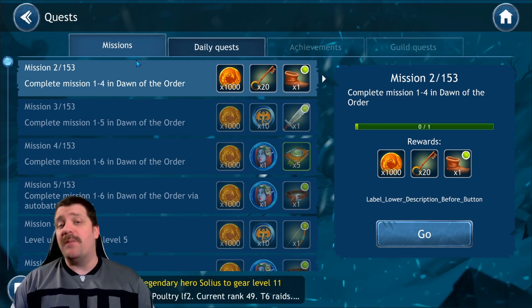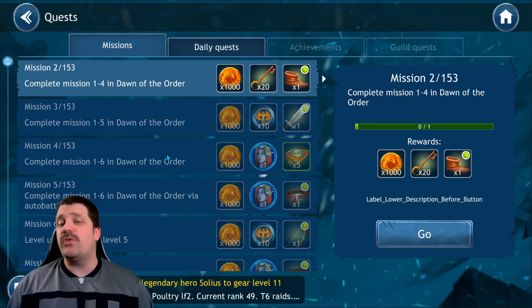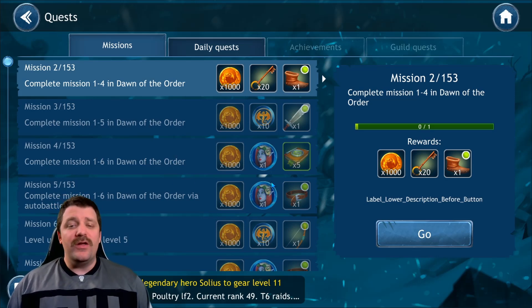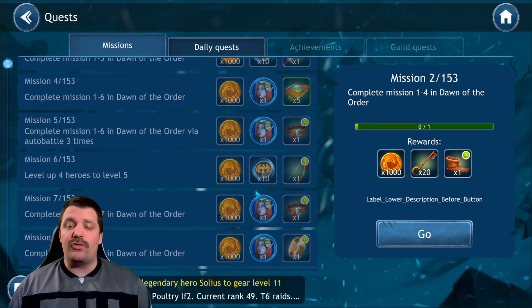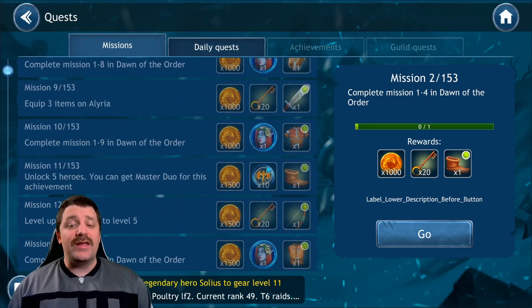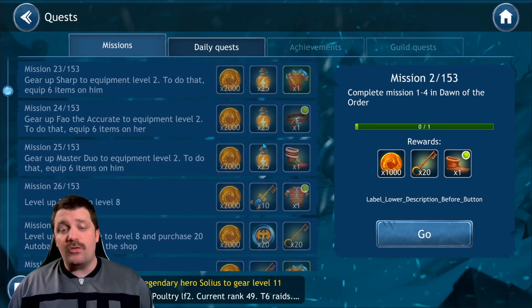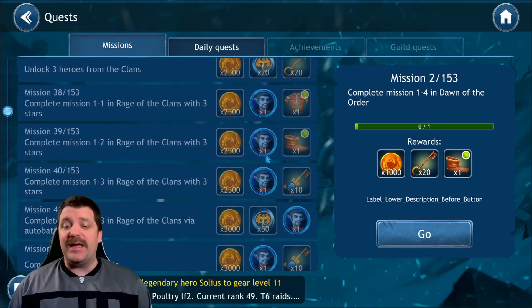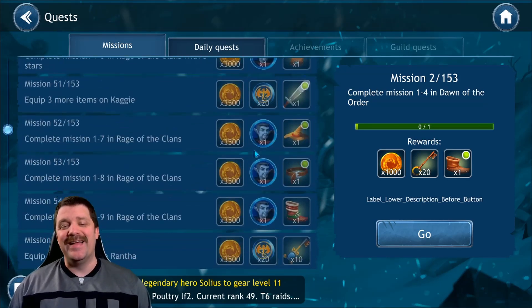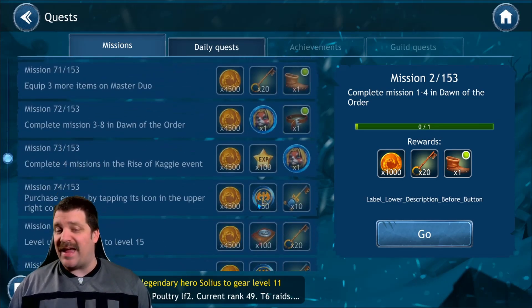It took me two days on my real account to complete the 153 missions — that's how easy this is. You're gonna get a lot of character shards, a lot of dragon coins, a lot of gear keys to open chests. Going down you can see all those character keys and dragon coins — there are a lot of them.